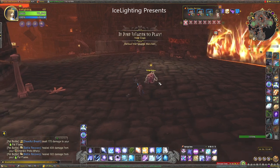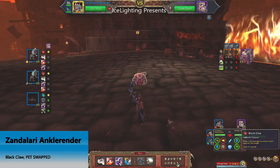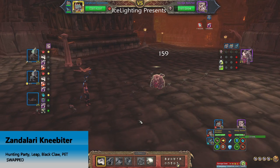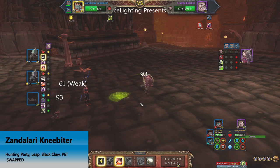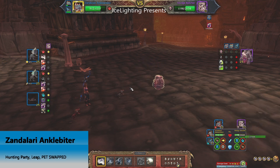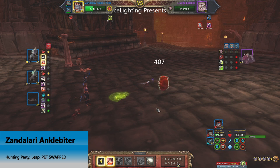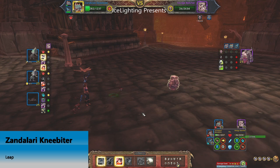Next up is the Sludge Belcher. For this one you'll want to use the tactic of Black Claw, Hunting Party, or Flock. I've used my Zandalari Knee Biter and my Zandalari Ankle Biter. Because it keeps swapping them over, you'll want to use Black Claw with one, then prepare for Hunting Party with the other. When you have neither available, use Leap, then back to the tactic. You've got plenty of damage going on and he's out.